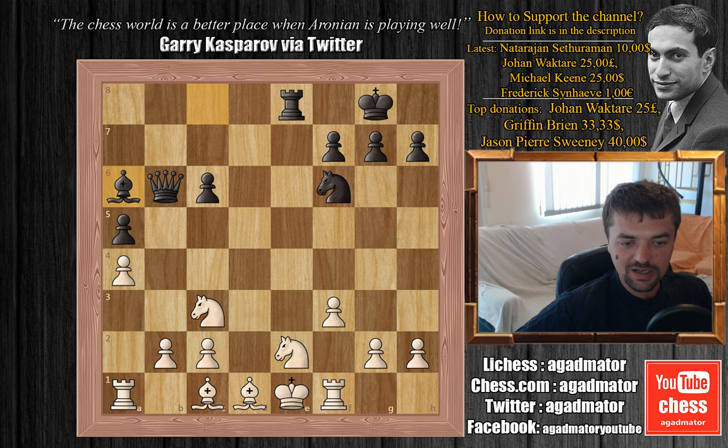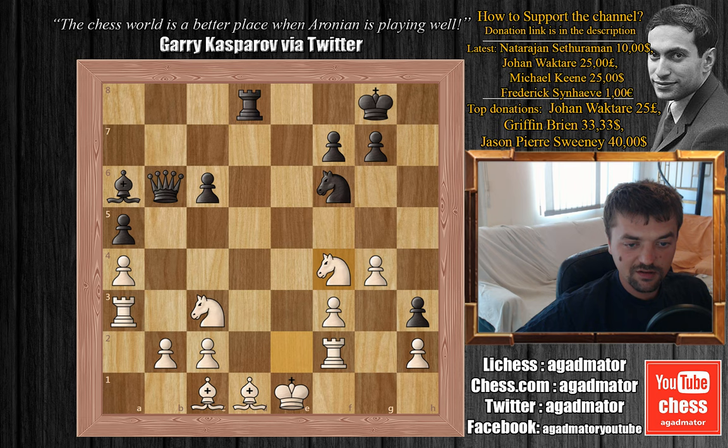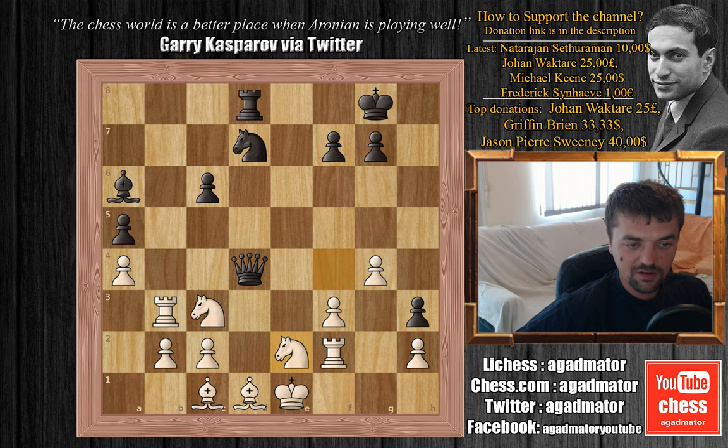Rook to f2 unpinning. H5, we have rook to a3, preparing to bring the other rook into the game. H4 by Jobava, g3, h3, g4 by Chucky, rook to d8, we have knight to f4, knight to d7, rook to b3 attacking the queen. Queen to d4, knight f to e2 now also attacking the queen. And Jobava plays rook back to e8, now pinning the knight again.